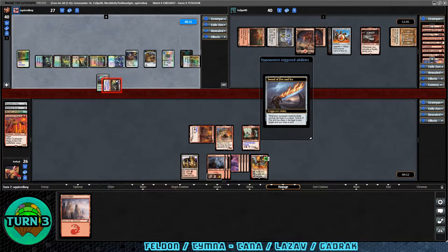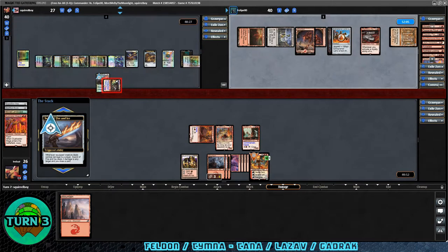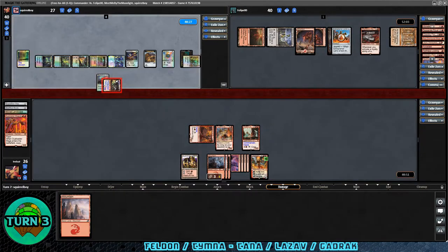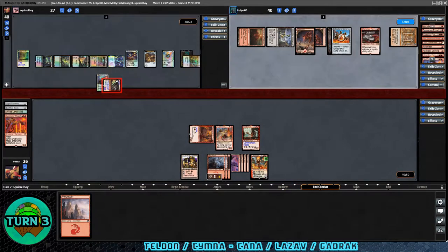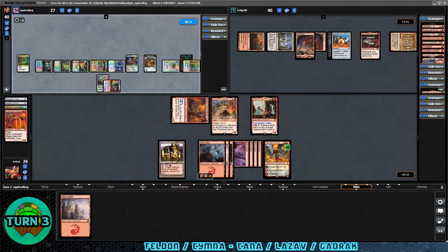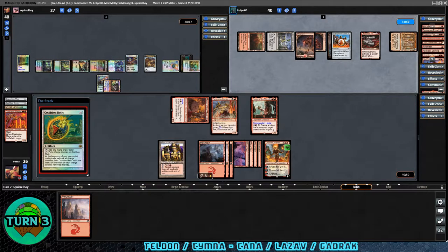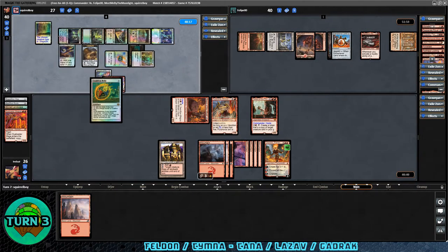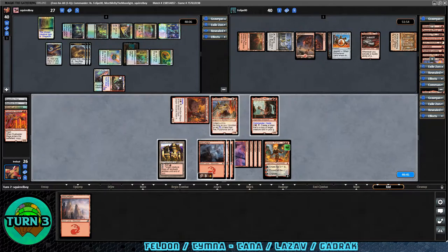Sword of Fire and Ice triggers again — we're down to 26, up to 14 commander damage. Chandra takes two. I think this time we're going to use the Elementals and crack the Magus of the Wheel. Not my favorite choice, but we have no way to interact with the Lazav copy — a Gradrock equipped with a pro-red Sword. Coalition Relic was the card they drew, being put onto the battlefield and activated to put a charge counter on it. Two creatures died this turn — the Lazav player gets two treasures.